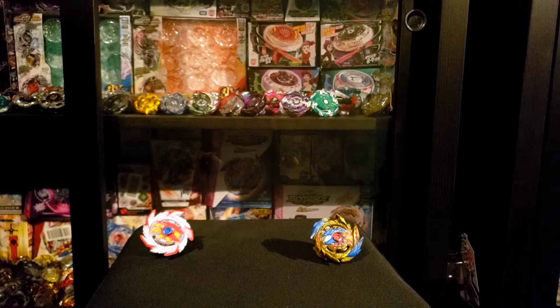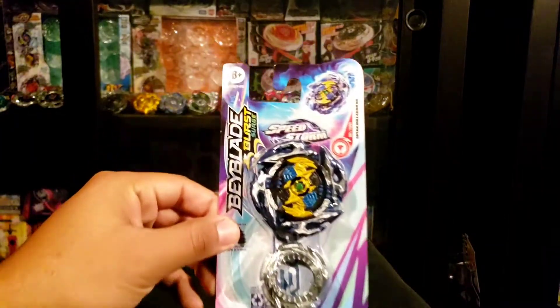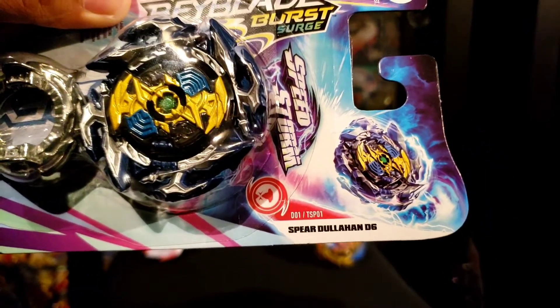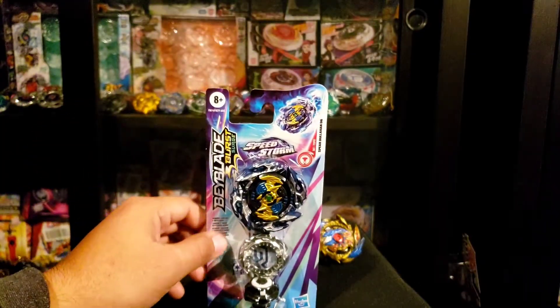Without further ado, today we are unboxing Spear Dullahan right here. This is the last and final Surge product I'm going to unbox for now. I remember I put a poll up on Instagram and apparently nobody really wanted Spear Dullahan, but he is the last one being unboxed out of the three. On the front it says Beyblade Burst Surge Speedstorm, Spear Dullahan D6, and then D01 slash TSP01 — I'm not really sure what that means, probably just the part names.